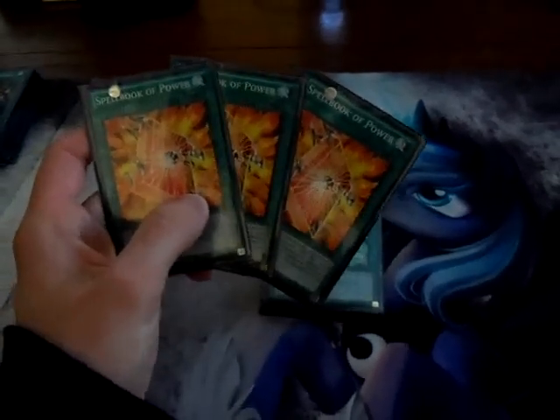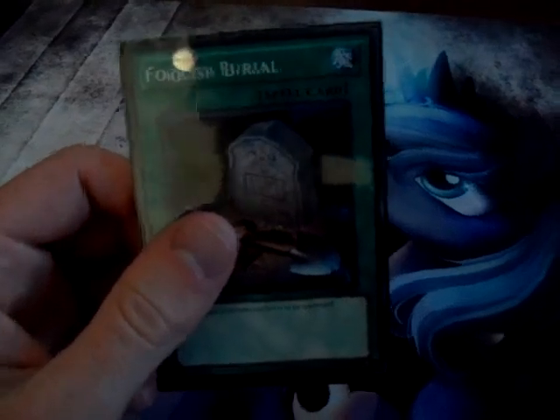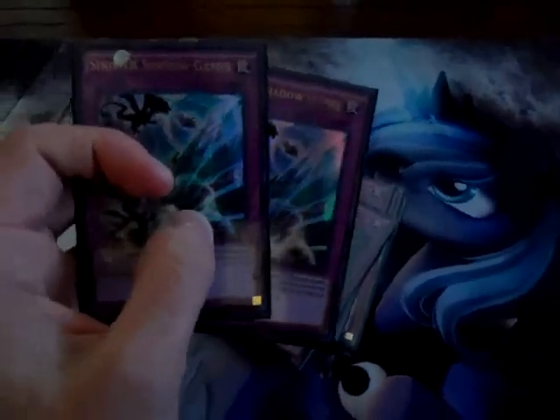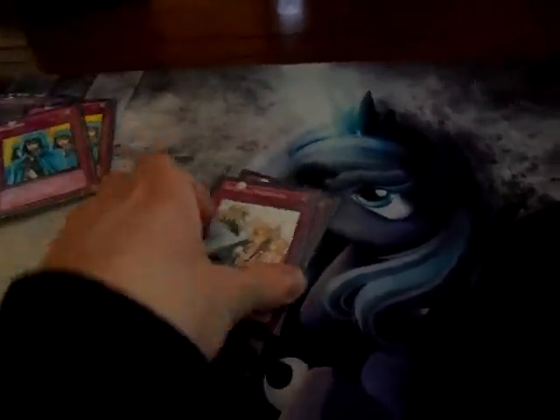Three Spellbook of Powers, good for powering up your spellcasters and also being able to add other spellbooks. Two Spellbook of Wisdoms, good for the Forbidden Lance effect. One Foolish Burial for dumping one of your Shaddols. For the traps: two Sinister Shadowgames for flipping your Shaddols. Two Cores for being able to use them for fusion materials. Two Wabakus, one Solemn Warning, and finally one Mirror Force.